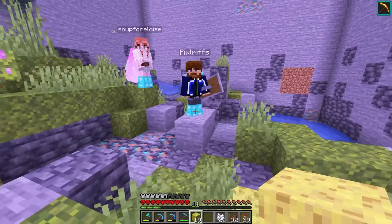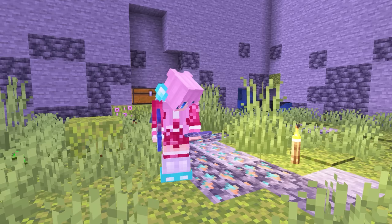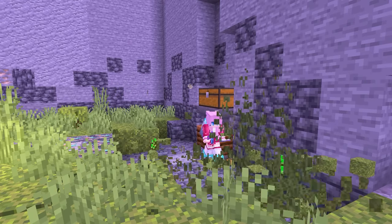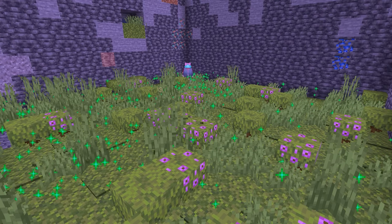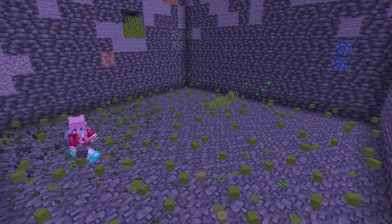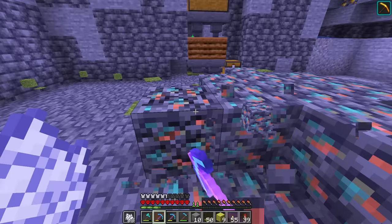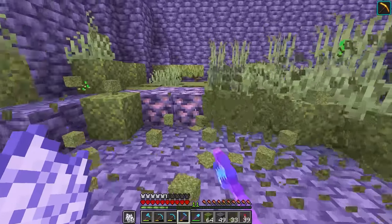After that embarrassing affair, I had no choice but to finish mining this chunk to assert my dominance. So I continued on with the moss mining method. And as a bonus, Pix said that I could keep everything I found inside the chunk. So when I found these deep slate copper ore blocks and suddenly realized how cool they look, I stashed them away in one of my shulker boxes for later.